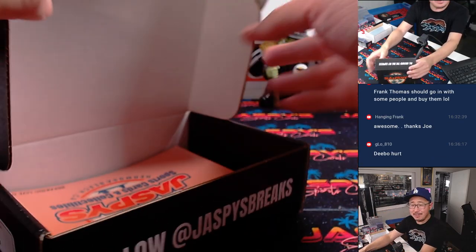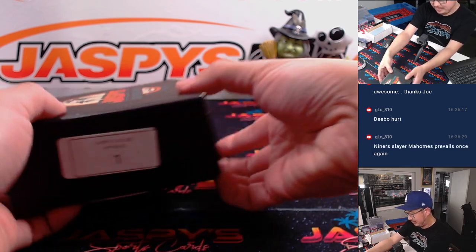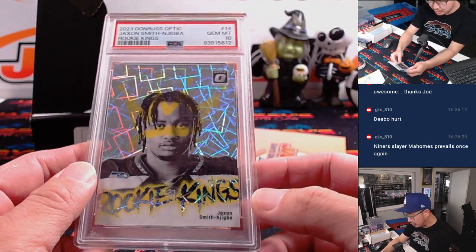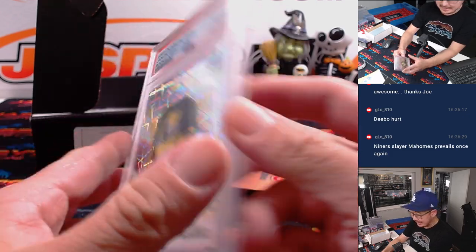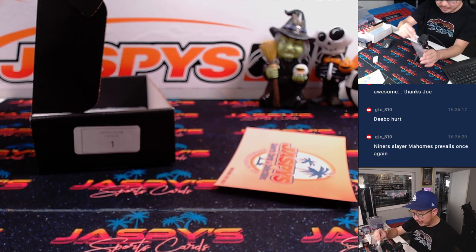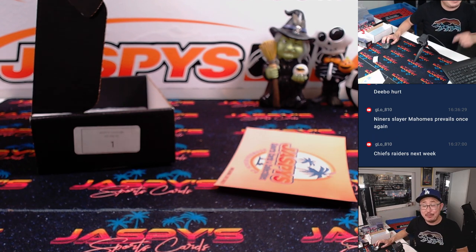Last but certainly not least, Zach S. — Zach Sullivan with Pack 1. Thanks everybody for making this happen. Real fun break here. And the last one's going to be rookie Jackson Smith-Njigba, 2023 Donruss Optic, PSA 10. And there you have it, ladies and gentlemen. A lot of fun here. Thanks everybody for participating one way or the other. Whether you got full spots or won your way in, I appreciate it. I'm Joe for jazbeescasebreak.com. Thanks for watching, thanks for breaking with us. I'll see you next time for the next hit pack break. Bye-bye.